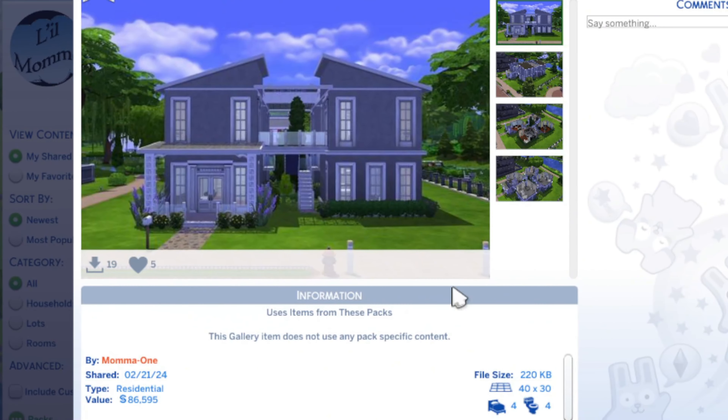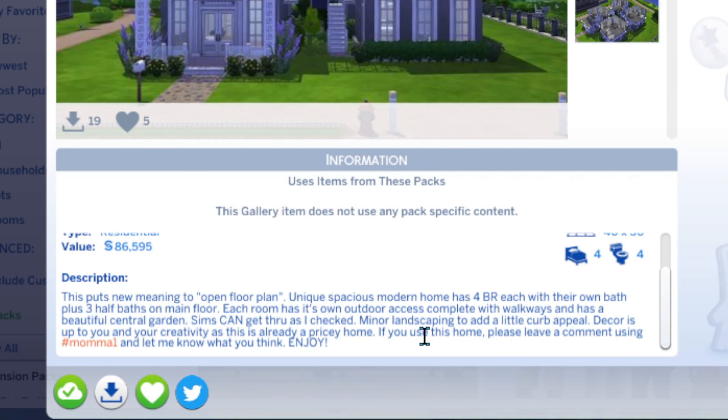This build, done in February 2024, is titled Modern Home. It's around eighty-six thousand dollars on a forty by thirty lot — four bedrooms, four baths. This puts new meaning to open floor plan. The unique, spacious modern home has four bedrooms each with their own bath, plus three half baths on the main floor. Each room has its own outdoor access with walkways and a beautiful central garden. Sims can get through, as I checked, with only minor landscaping added for a little curb appeal.